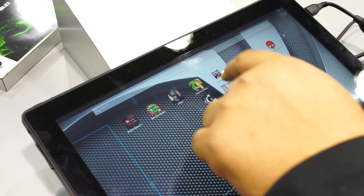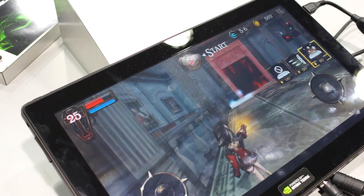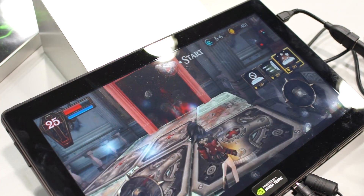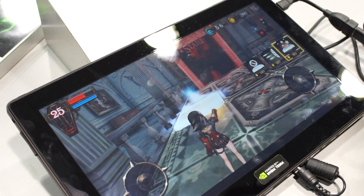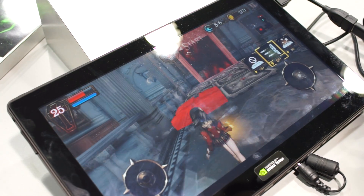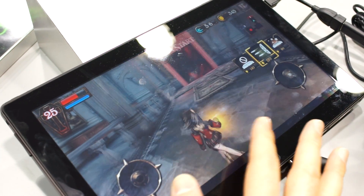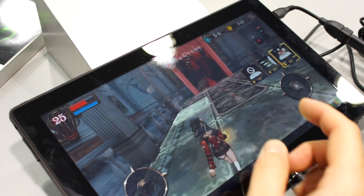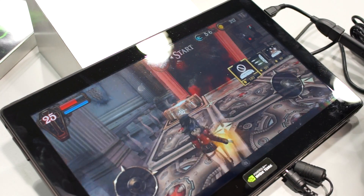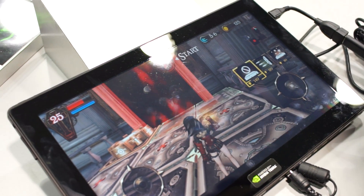Let's check out Vampire Hunter — this is called Carrie Blood Mansion, Tegra optimized of course, made by developers Neowiz. It's kind of like a tower defense type game — this girl is your tower, you're going to have a gang of enemies coming, and you place little blocks — traps, if you will — that will hurt or kill the horde of enemies.